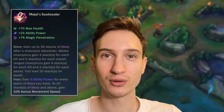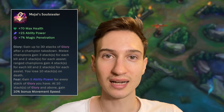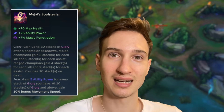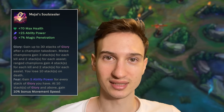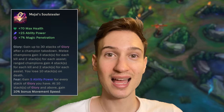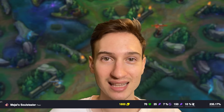But what makes Mejai's truly special is its passive. Mejai's passive allows you to generate glory for kills and assists. You get 3 or 4 stacks per kill, depending on if you're melee or ranged, and 2 stacks for assists. But if you die, you lose 10 glory stacks. The cool thing is that each glory stack gives you 5 AP, and you can generate up to 30 glory stacks — which means at 30 stacks, you get a free 150 AP. You also get 10% bonus movement speed once you reach 10 stacks.